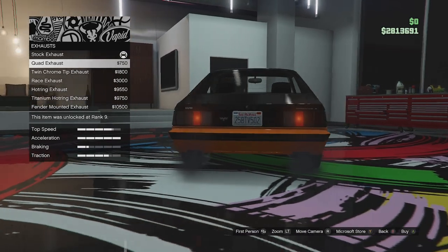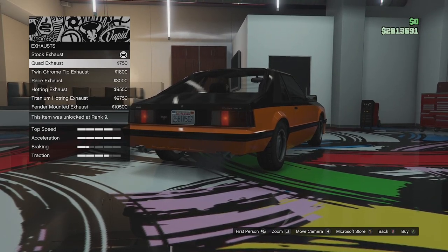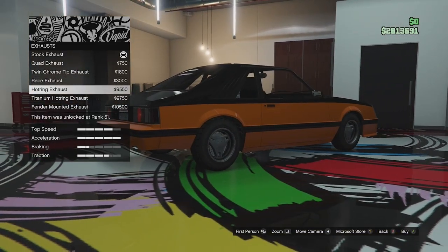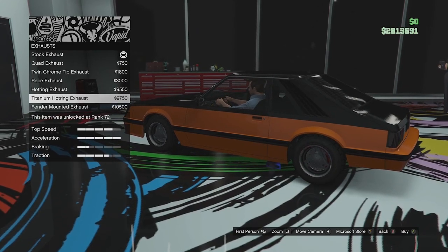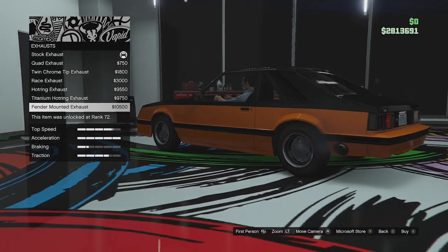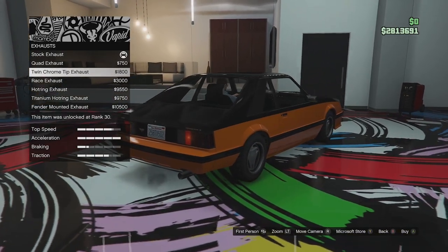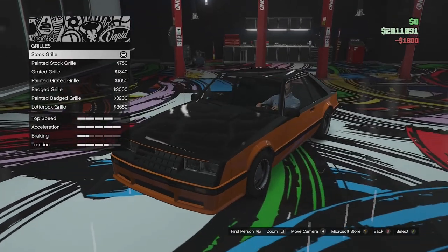Now exhaust options: we've got the stock exhaust, a quad version that adds more exhaust on the right hand side, the twin chrome tip exhaust, the race exhaust, the hot ring exhaust out the side on both sides, a titanium version of that, and then the fender mounted which comes out behind the rear wheels on both sides as well. I'm going to go for the twin chrome tip - I think that is the best option for this car.